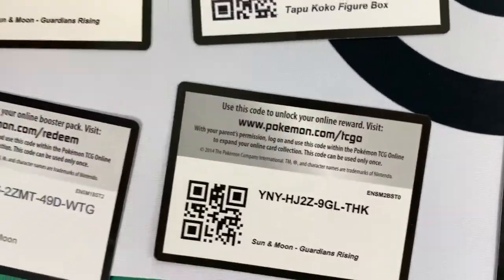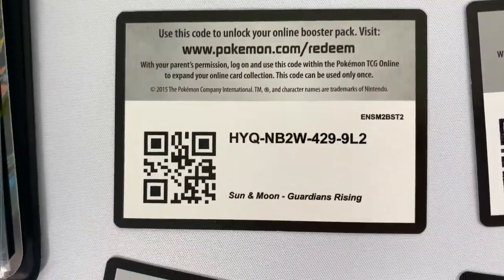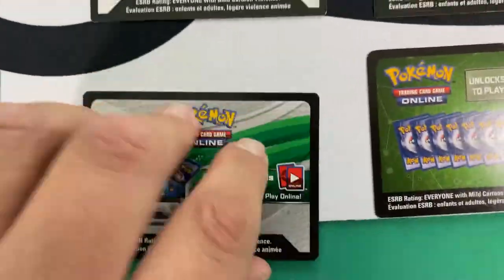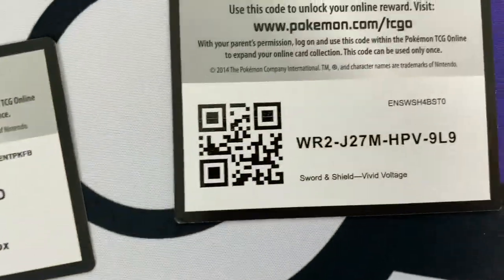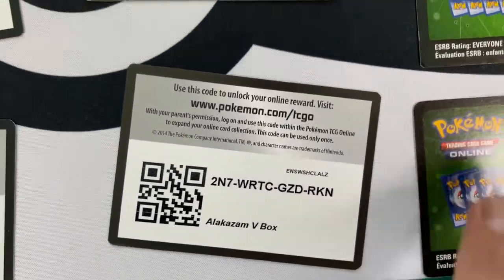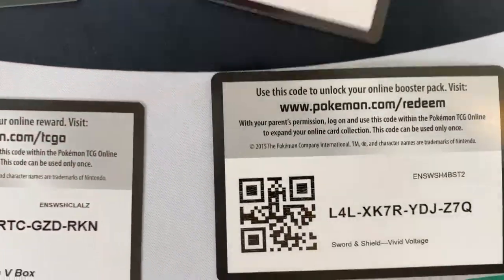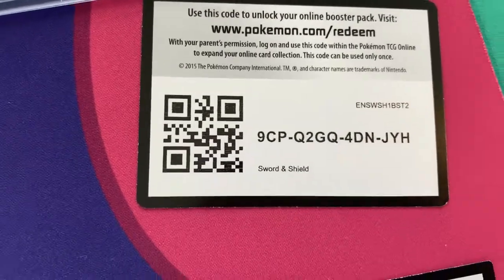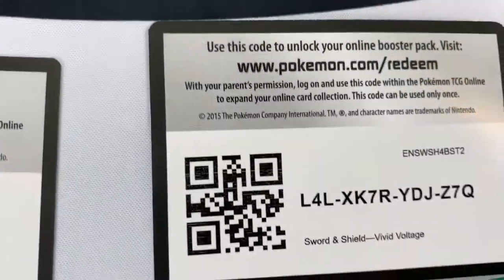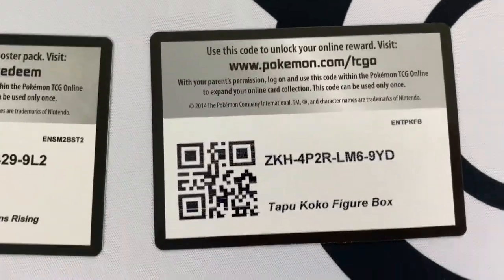Here is the Tapu Koko collection box, and then these are the online codes for you guys. And then Alakazam — Sword and Shield. We hope you guys enjoyed this video, please give it a like and subscribe to our channel if you haven't!